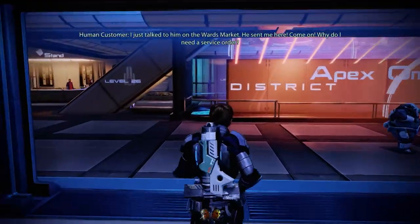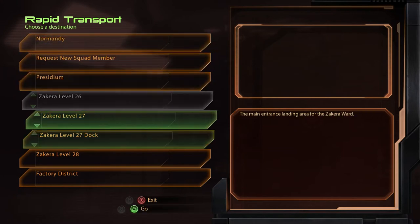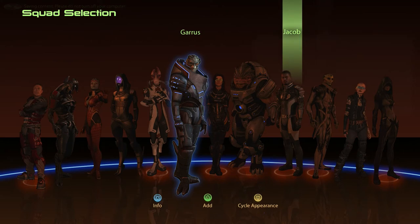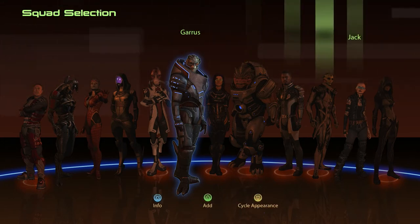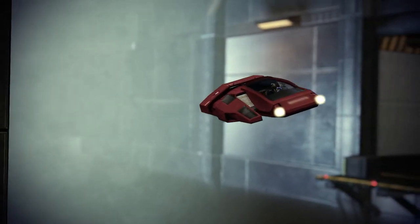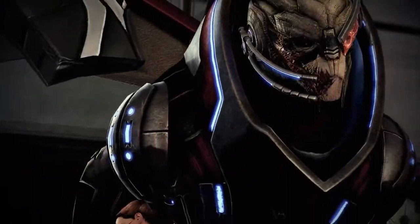We just talked to him on the wards market and he sent me here. The wards market? Why don't you come to a Zekera Ward warehouse — the factory district, I think. I'm almost tempted to bring Zaid, honestly, because of the Blue Suns connection. I don't know if he'll say anything though. I'm going to bring Zaid because Zaid is nice to look at — as I've already established.